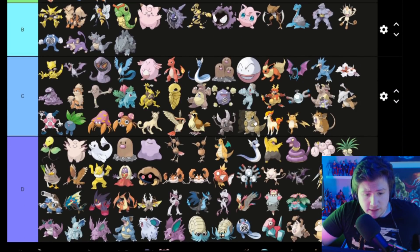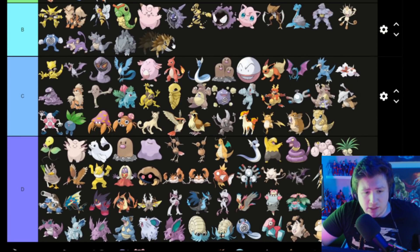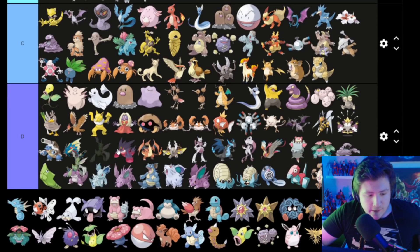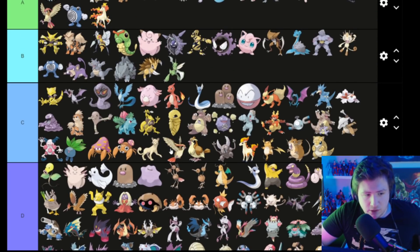Sandshrew is not that cool, so he goes in C. Sandslash — man, you put 'Slash' in the title and it's instantly better — goes in B. Scyther or something like that — pretty cool — goes in B.